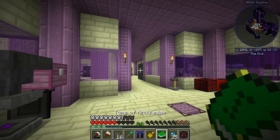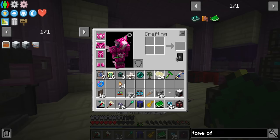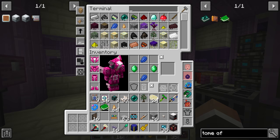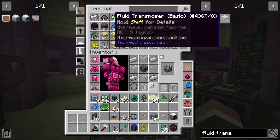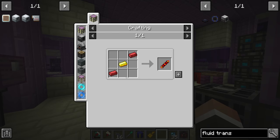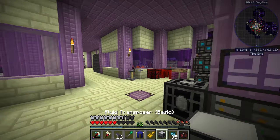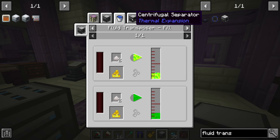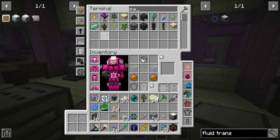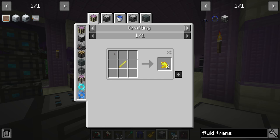Given we have 22,000 extra terrestrial matter we can very easily get a bunch of levels into the tome. From there we need a fluid transposer, which shouldn't be too difficult since we have industrial machine chassis. Isaac of the past made a backlog of copper gears so we have those ready to go. For blizz powder we just need niter — from sandstone in the SAG mill.